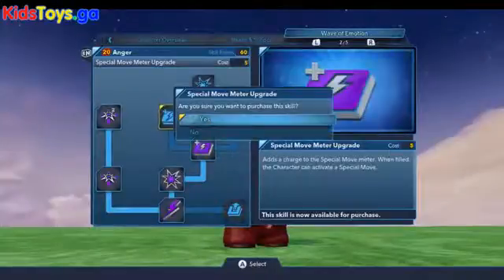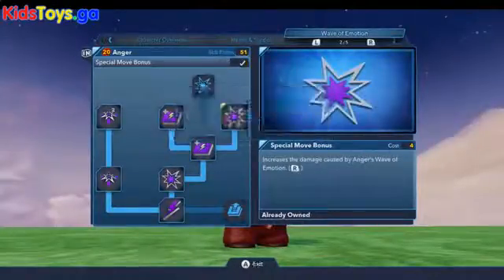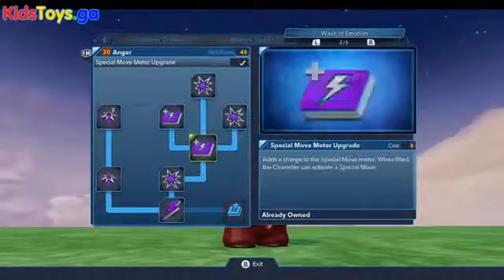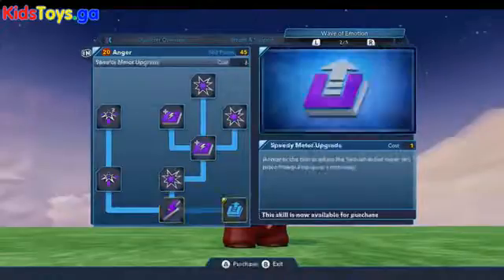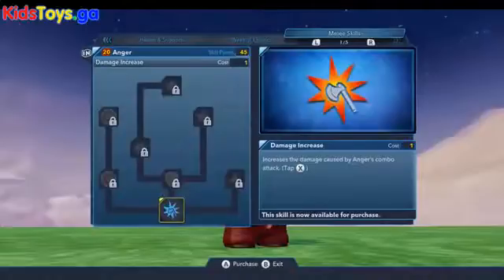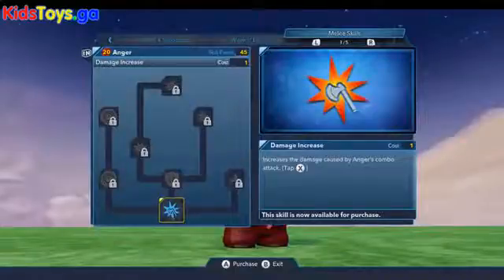All the emotions have a great ranged attack where they have a large burst of energy surround them, and it is very useful inside the play set for popping balloons as well as taking out large crowds of enemies. We're not going to need the speedy upgrade for the meter recharging.